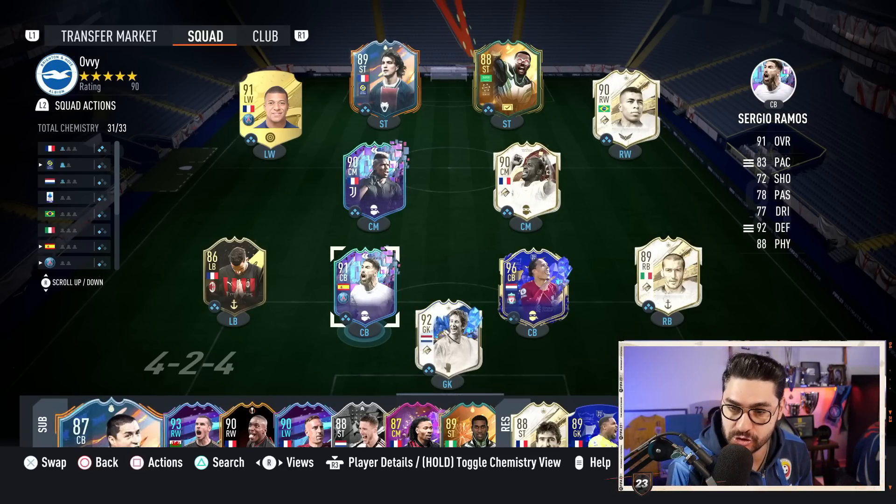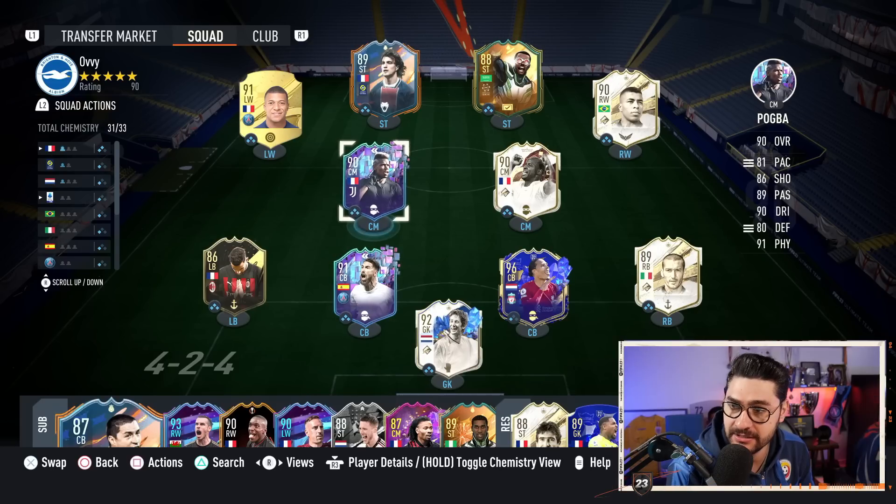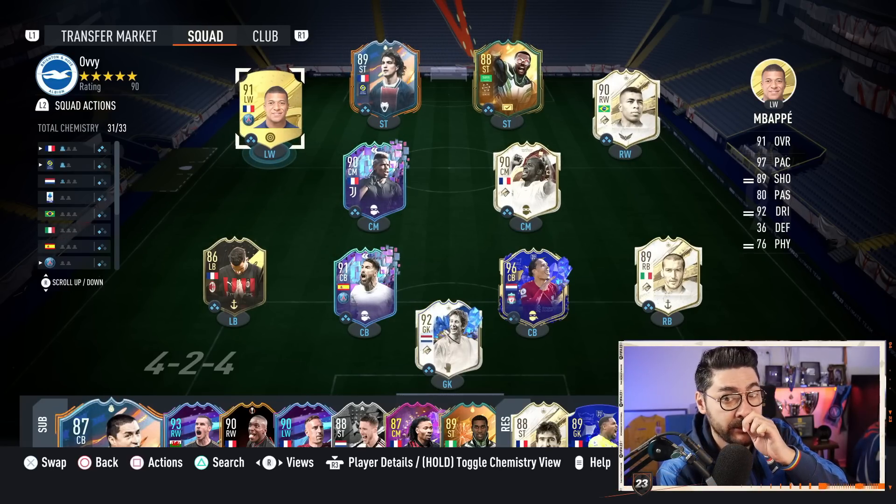We are on the road to glory account. This is the squad at this moment: Van der Sar, Ramos, Virgil, Zambrota, Teo Hernandez, Pogba, Vieira, Jorginho, Alha, Bibi, Ginola and Mbappe — pretty meta, I know.